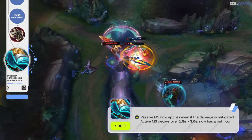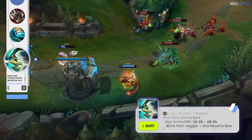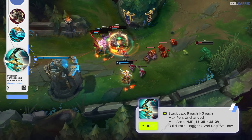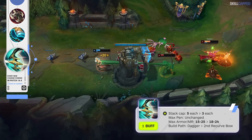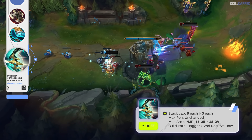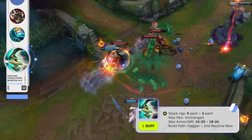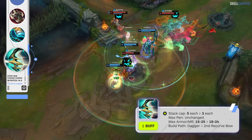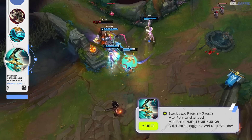Active movement speed decay is also being changed from 1.5 to 3 seconds. Terminus will be getting a few buffs so that the item is not as difficult to stack, with the number of stacks dropping from 5 to 3. The resist per stack are being adjusted — you'll be getting slightly more resistances earlier in the game but slightly less later on. The penetration per stack is going up as well, and the max amount will be unchanged, meaning you'll now just be able to reach the full value faster. The build path is also seeing a slight adjustment, with dagger being replaced by recurve bow.